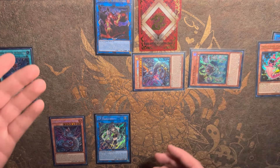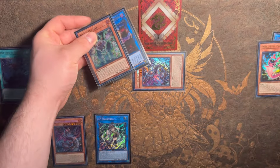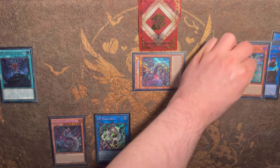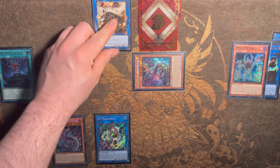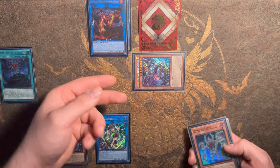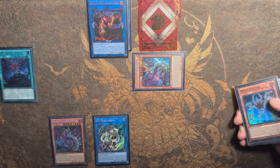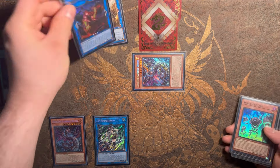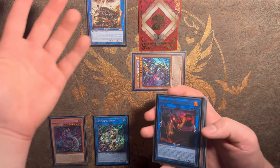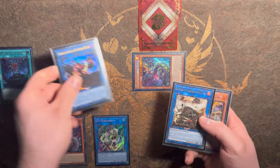There are actually two things that are really important about this — it does kind of play around Dark Ruler No More, which is why Dark Ruler No More isn't that good right now. Here you can link away and go for a copy of Amber Whale. The reason we're going for Amber Whale is because we don't want Prominence on the field — it's going to prevent us from summoning out IP Masquerena, which is very important for this combo. You want it in the graveyard.